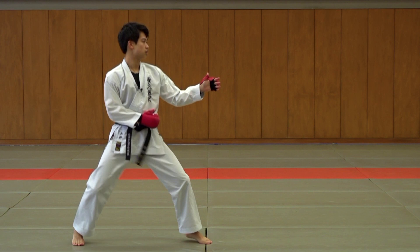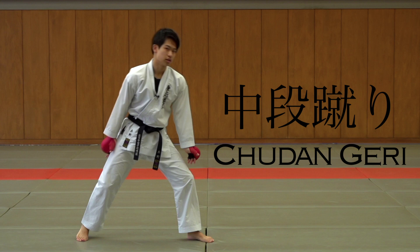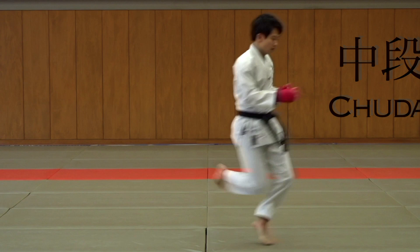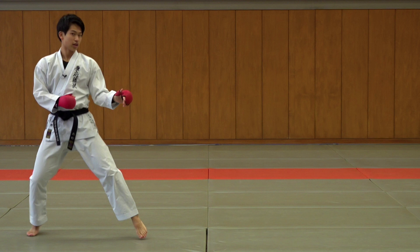But if I just stay back and my opponent is faster than me, then he can score on me. So what I always aim for is a chudan maashigeri, because that has distance. From here, my punches are this long, but my kicks go up to here. So connecting a punch to the kick would be another option.